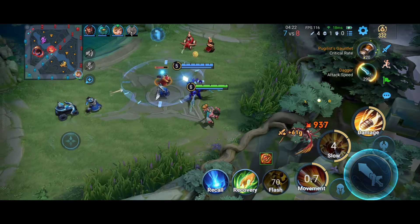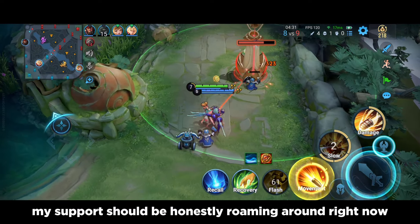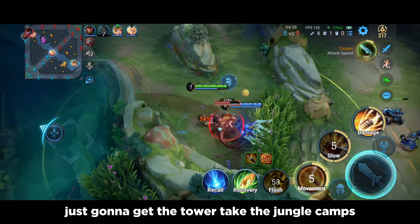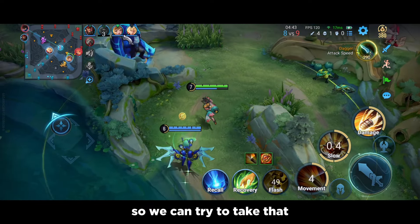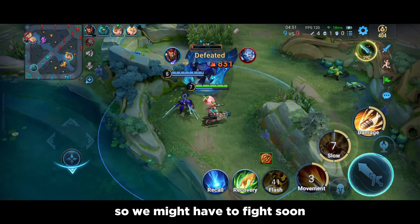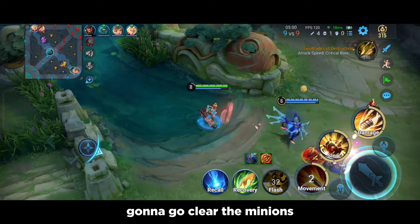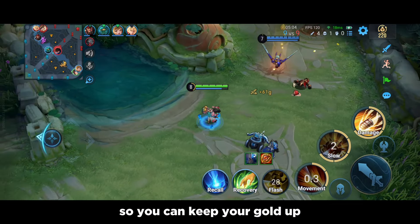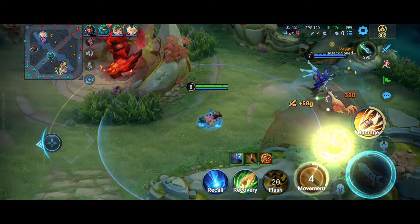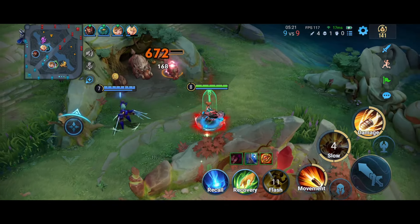I'll try to take the Firehawk again and push the wave. Consular U is not here. My support should honestly be roaming around right now. I'm going to take the tower and the jungle camps. Their blue buff is up too so we can try to take that. Their jungler teleported here so we might have to fight soon. We took the blue. I'll clear the minions and make sure to last hit everything to keep the gold up, then go back and get the jungle camps and the bird. We take the red buff as well — we have the most gold in the game.